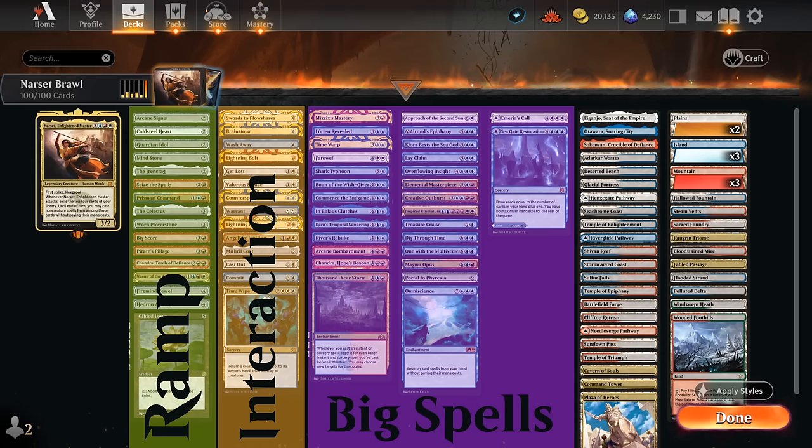We've got interaction including some spot removal spells. Most of them want to be instant speed so we can potentially attack with Narset, and if we hit those instant speed removal spells we can still cast them, potentially clearing some of the opponent's blockers before they get a chance to block our first striker. We've also got some ways to protect Narset, like the Mithril Coat to make it indestructible. Valor's Stance has the flexibility of being removal or making Narset indestructible at instant speed.